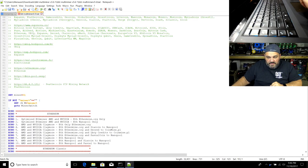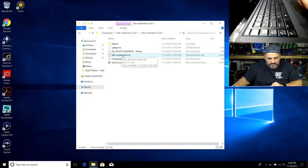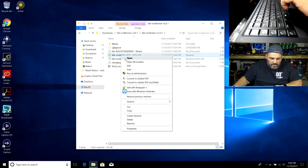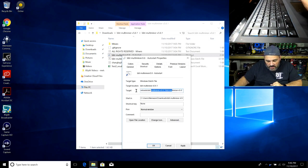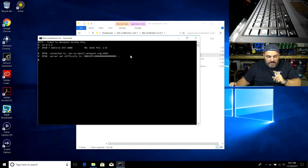For auto-start, right-click the bat file and drag to create a shortcut. Name it 'auto start' and right-click it to go to Properties. On the Target field, after the path, add a space and the option number you want — for example, 19. Hit Apply. If you double-click that shortcut, it automatically fires up that option, passing the variable straight to the multi-miner without showing the menu.